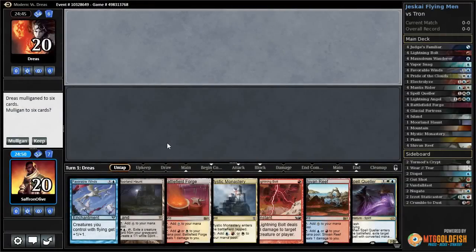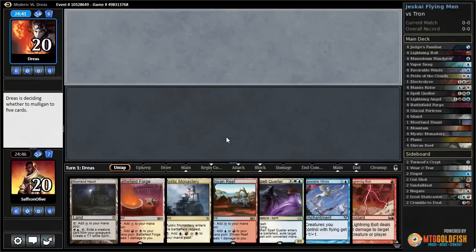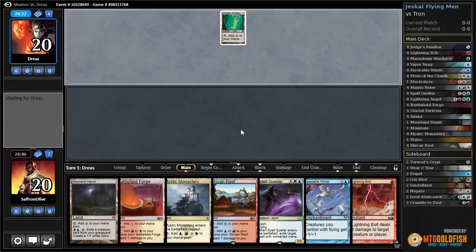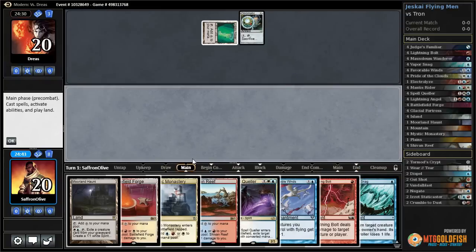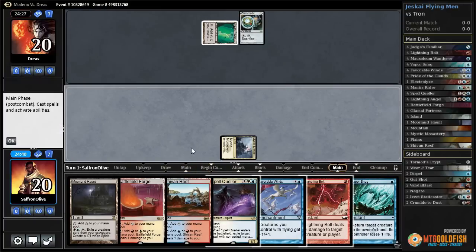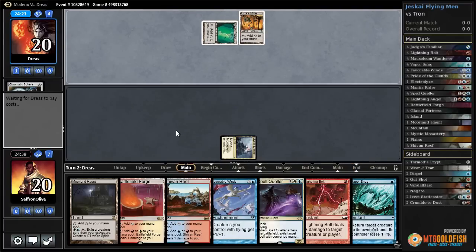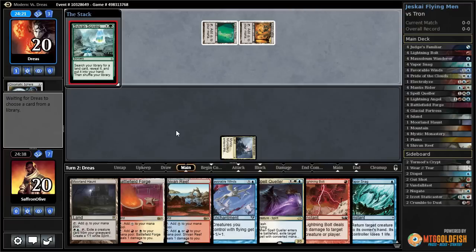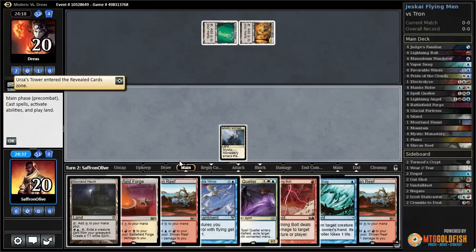All right, budget magic time - playing some Jeskai Skies in Modern. We'll keep this hand. A little land-light, a little creature-light. We do have a Spell Queller, and oh god there's a Chromatic Sphere. This might be a challenge - I'm just not sure this hand is aggressive enough to really fight Tron. They didn't mulligan. Oh lord, Modern - what a lovely place.